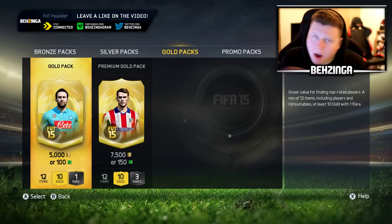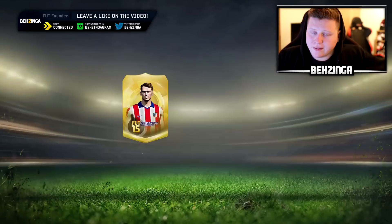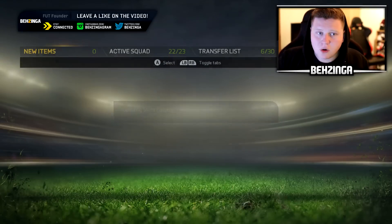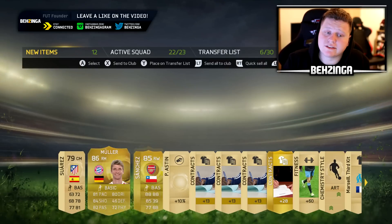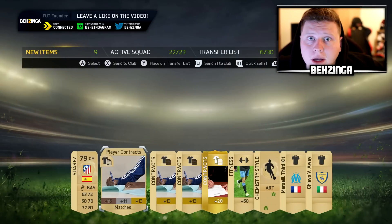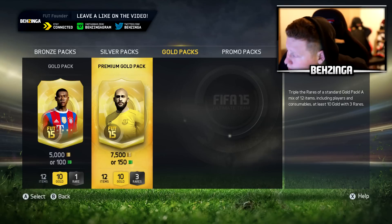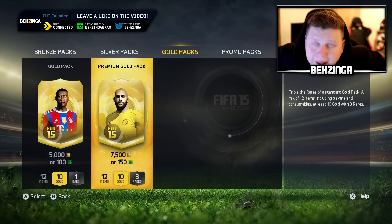We're going to give the Bronze Packs a try now. Premium Bronze Pack — maybe there might be a Bronze Purple sitting there. Just let one slip. Surely there's got to be one waiting for me. Right, we're done with the Bronzes. We've got 4,700 FIFA points left. We're just going to hunt for at least a Gold one. Let's hope we get another Purple. Sanchez and Muller sat next to each other — not a bad pack, I'm not going to complain. We've run out of coins and FIFA points.